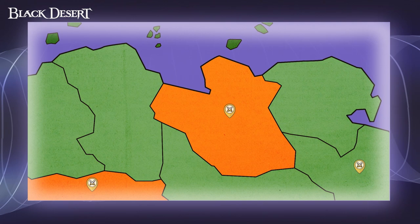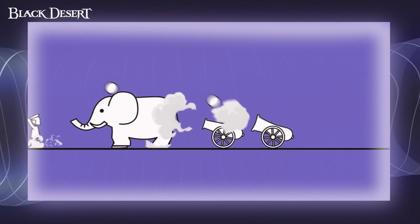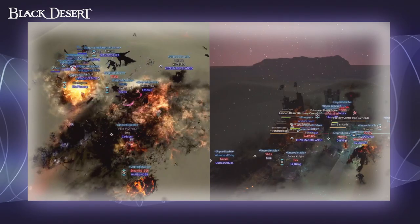Within Node Wars, you fight with your guild. Normally guild masters or officers will work out which node they will try to contest. Joining a guild will be the easiest way to be involved with Node Wars and conquest wars.